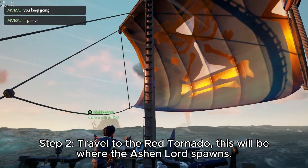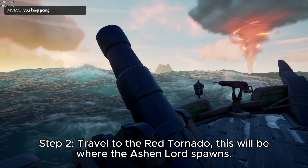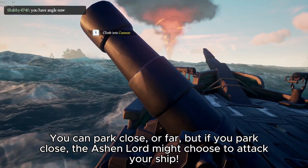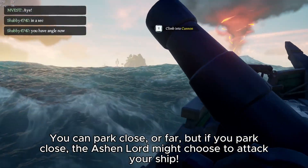Step 2 is to travel to the Red Tornado, which is where the Ashen Lord will spawn. If you decide to park close instead of far, make sure you're not too close that the Ashen Lord will hit your ship.